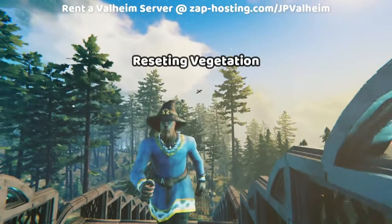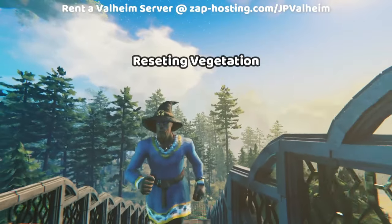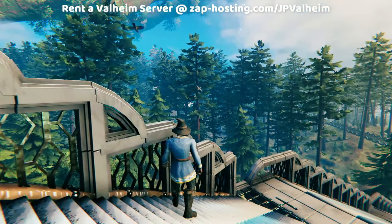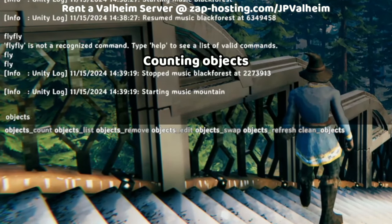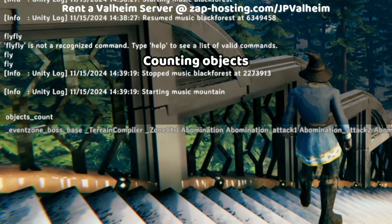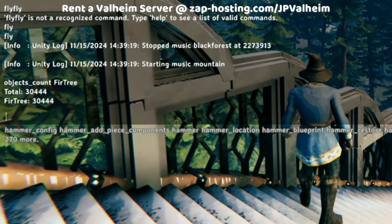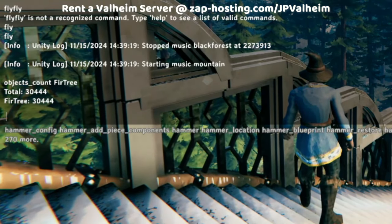Honestly, this is the easy stuff — location resets, they're fine. Vegetation resets though — vegetation resets make a grown man cry. There are a lot of trees in this world. What if we wanted to know how many? You can use a command called objects count. We're going to count all of the fir trees currently loaded onto the server, and we can see that this world has 30,000 of these fir trees.